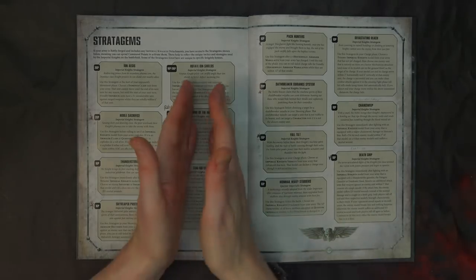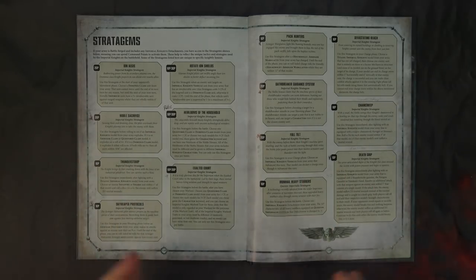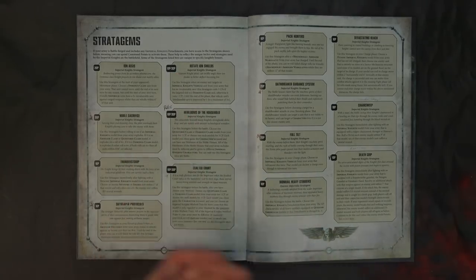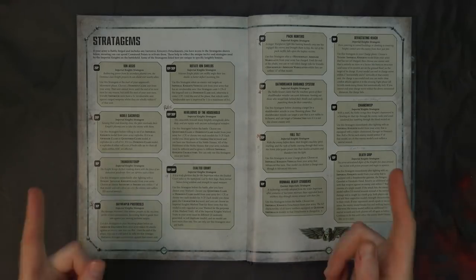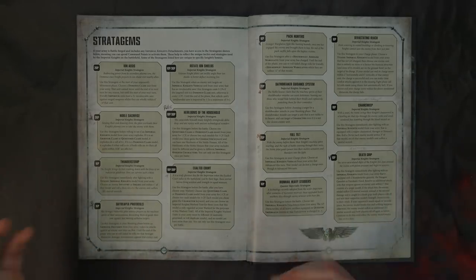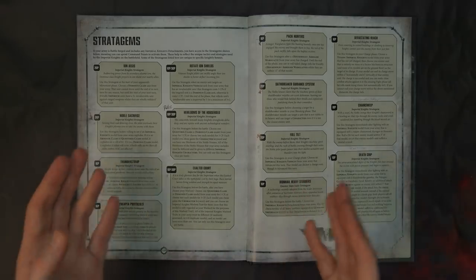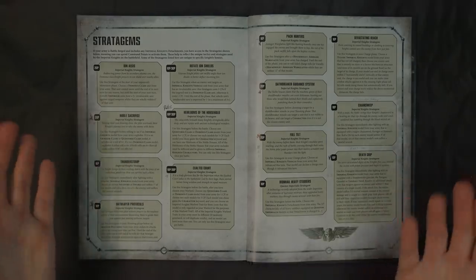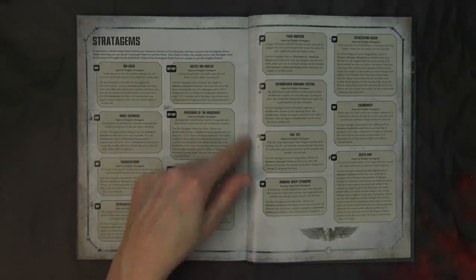Rotate Ion Shields is a huge stratagem you need to be aware of. It got a little update — it's now three CP for Dominus class, one CP for everybody else. It allows you until the end of the phase to improve the invulnerable save by one. Remembered: Ion Shields only work against ranged attacks, so you're probably only going to be doing it when you're being shot at. There is a way to get it working in close combat via a relic, but probably not worth taking.